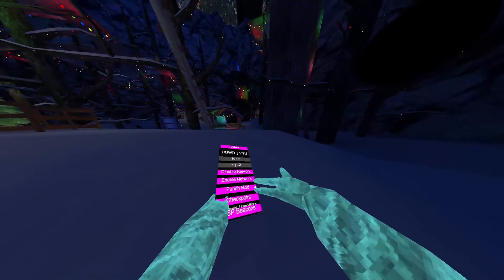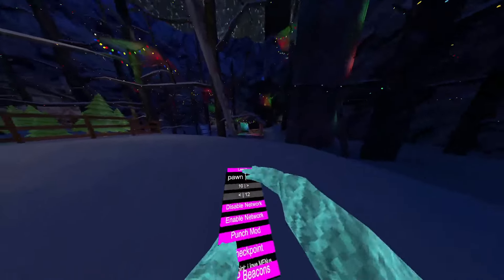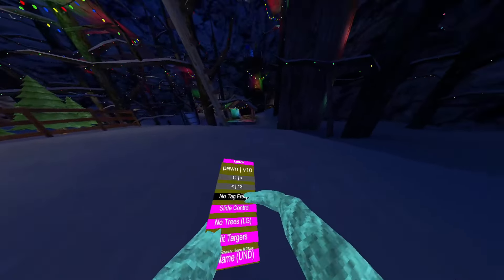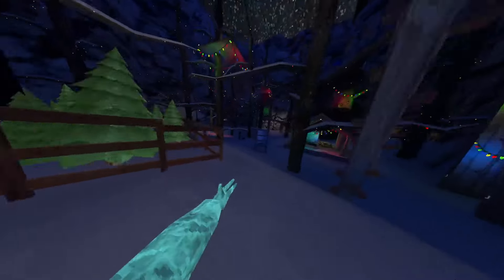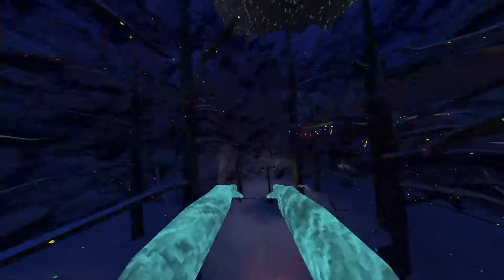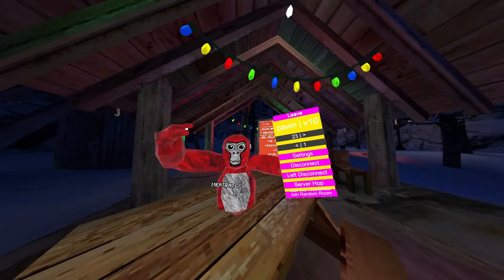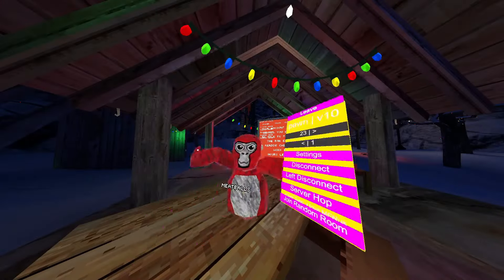ESP beacons — so those tracers are on your hand and this is the beacon, it will put beacons in the sky for you. No-tag freeze — when you get tagged there's no freezing. This works very well, it's actually really fun — you just hold both your grips and then aim where you want to go, it's so fun.